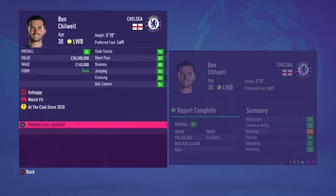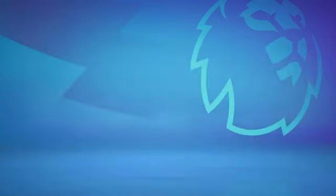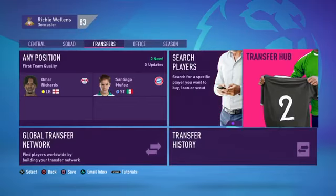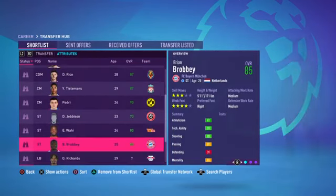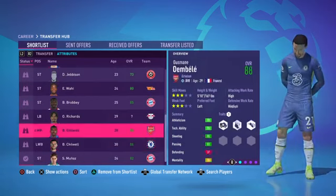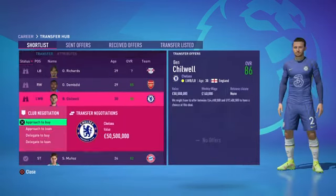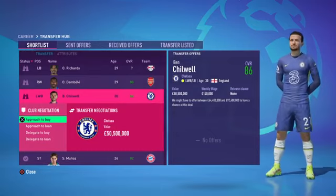Click on Transfer Hub, then press circle all the way back to the Transfer Hub on the right. Here's Ben Chilwell — I've got a few players in my shortlist. All you do is click Approach to Buy, put an offer in, talk to the manager, and hopefully make a deal for the player.